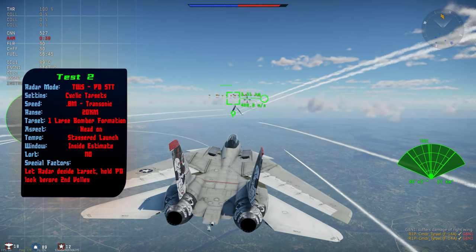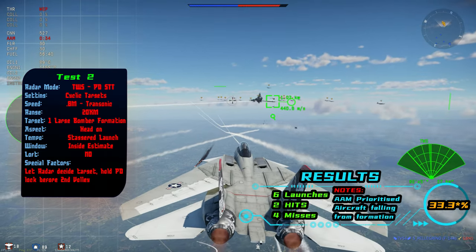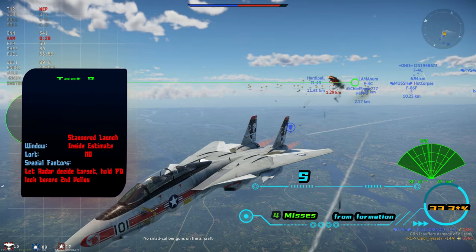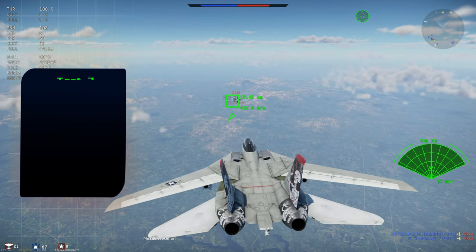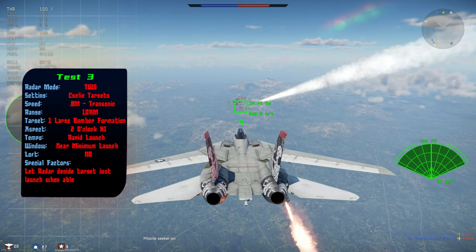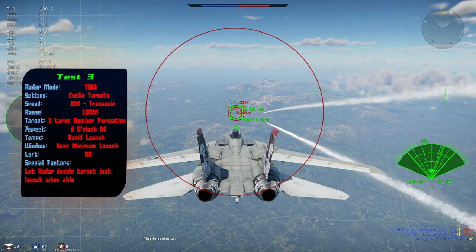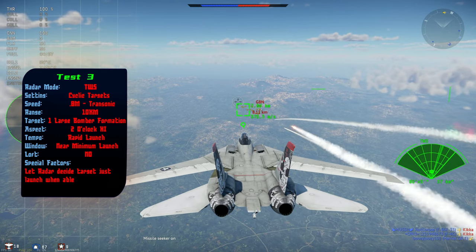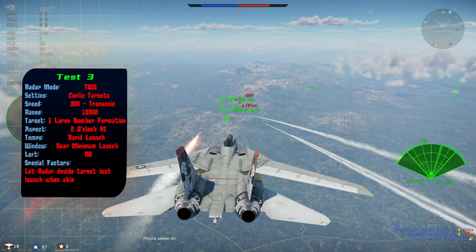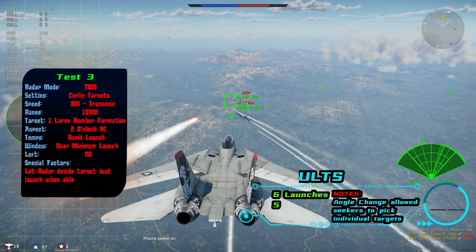In these early tests I'm letting the radar decide the contact, which is why it seems to be jumping around. Once I realized this I decided to change my angle of attack to increase the radar cross-section of the targets and give the radar more to look at. So in this case I came in from the two o'clock high, and already I had more radar contacts — that's why it's jumping around a lot this time. I'm still letting the radar decide but this seemed to be much more successful, with an 83% hit rate.